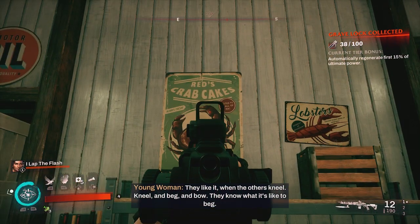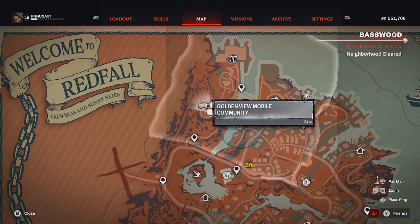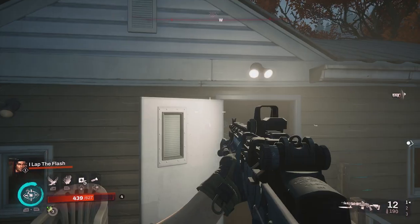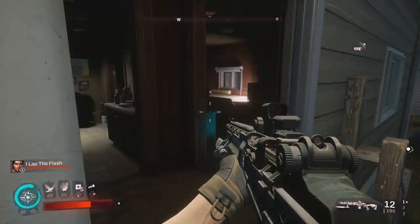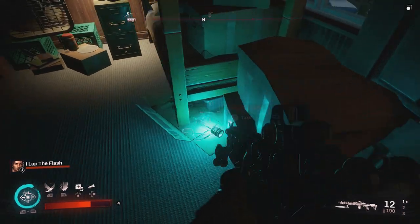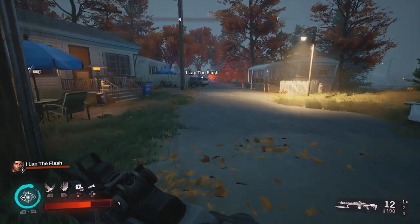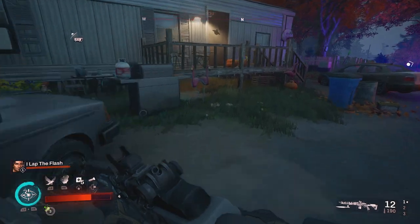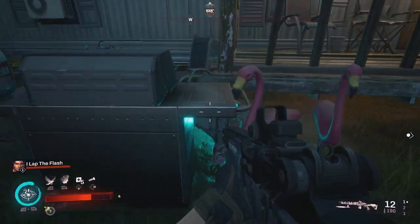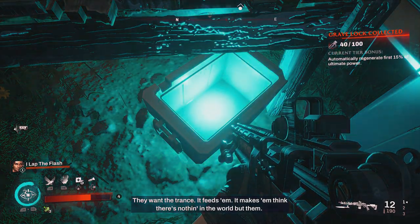It is right by a sign that says Red's Crab Cakes. For our next two grave locks, make your way to the Golden View mobile community. You are looking for this larger woodish gray colored mobile home — make your way in and to the right on the ground will be your first grave lock. Proceed out of that mobile home to the left towards the police car, then look left at the pink flamingos — behind the grill in a cooler will be the second grave lock.